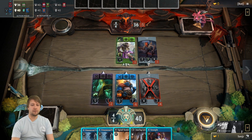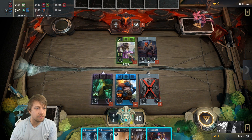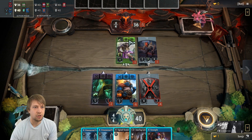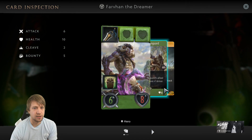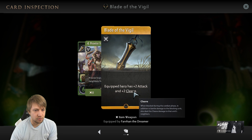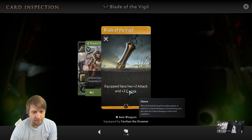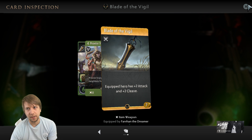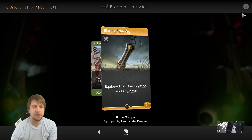He had the initiative. He used this initiative to equip an item — it's the cleave item. What did cleave do again? You can hover over the item. When blocked during the combat phase, in addition to battle damage, it deals damage to the unit's neighbors. I totally didn't remember, but good thing I could double click to check what it does.